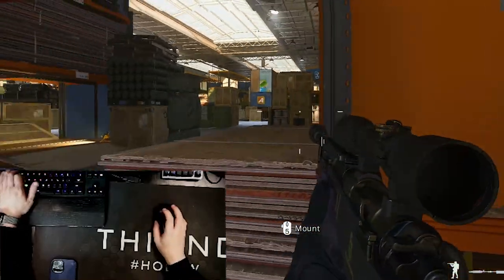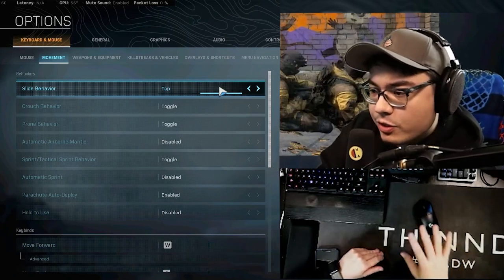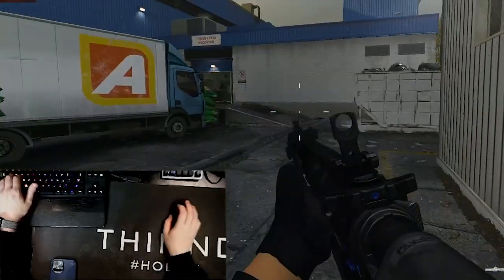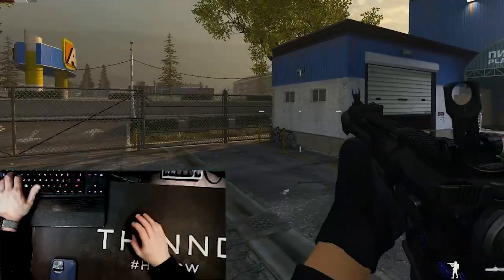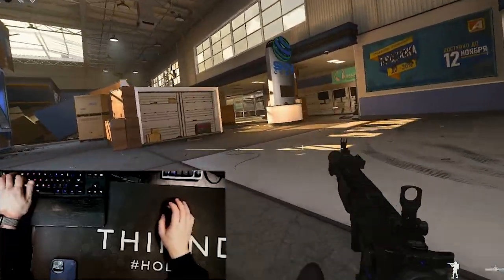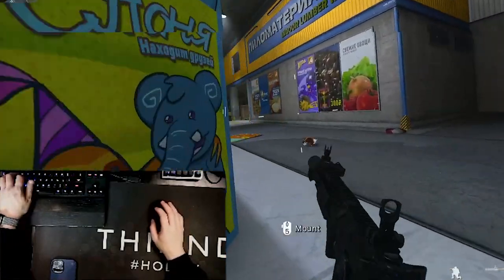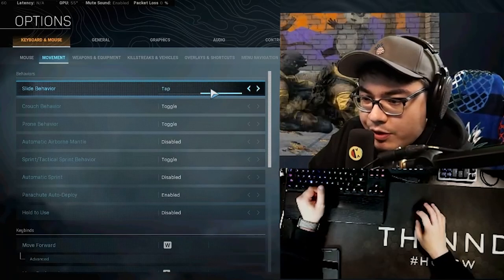Slide canceling is when you go: slide cancel, slide cancel, sprint sprint. Here's a quick video of slide canceling. You're going to be tac sprinting, which means you double tap the sprint button. Then to cancel the slide you just tap the slide button again: slide cancel, slide cancel, sprint sprint. Depending on if you have Double Time or not, you want about two or three steps.